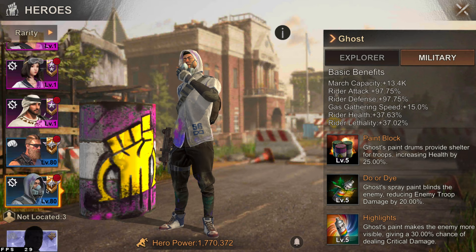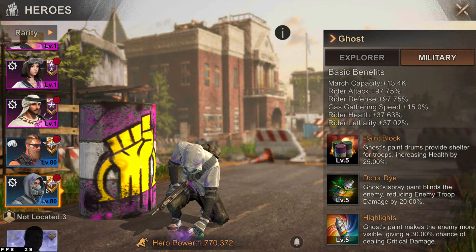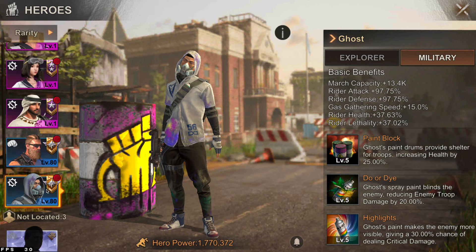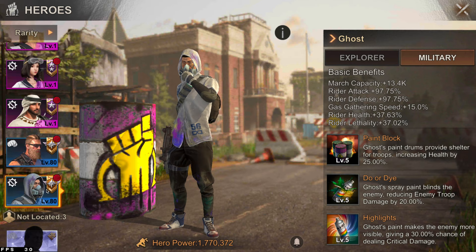Next up is Ghost. Early game, Ghost is gonna be used as your scout hero until you can get somebody better. His late game presence is more around gathering gas, as he gets an increase in gathering speed for gas. His first skill also increases rally troop health, so he's really great for joining a rally, especially as the second rally joiner if you use Nikola as your first. Keep Ghost as something you can level and use as instructor in your hero precinct.